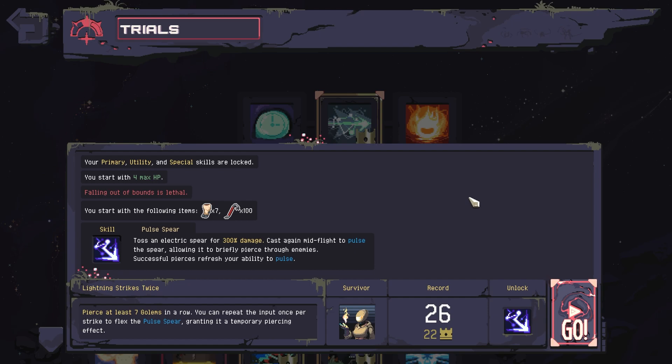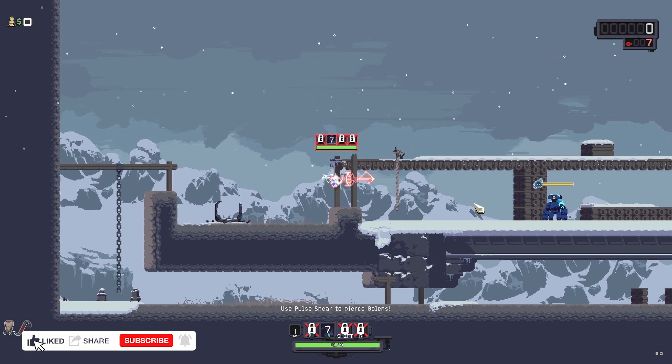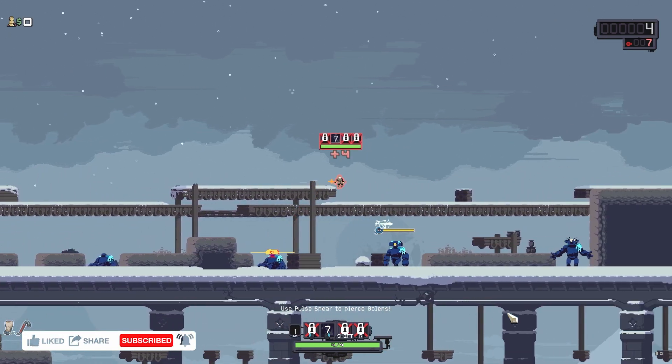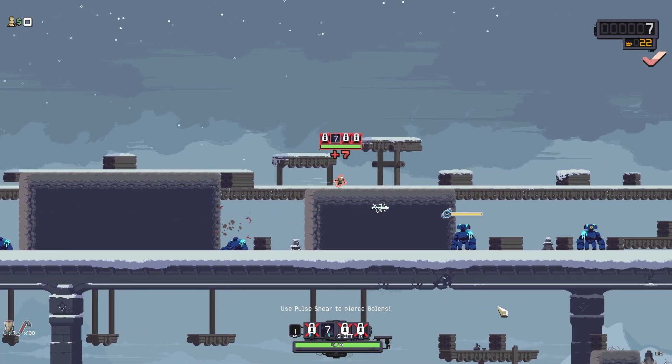This trial isn't too difficult, at least relative to some of the others, and I actually found it to be a rather fun little mini-game. The basic idea is to fire a single Pulse Spear and continuously trigger the effect to take out as many enemies as possible as you follow the spear through the stage.